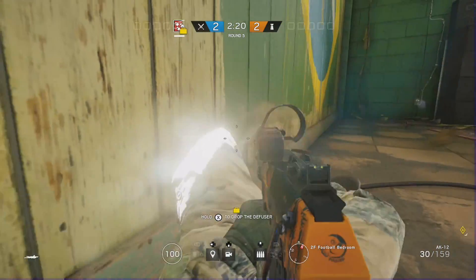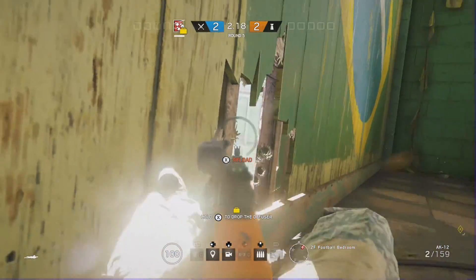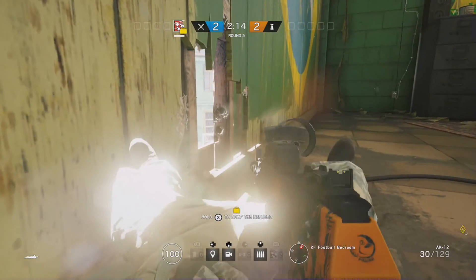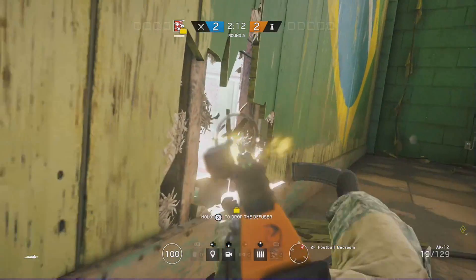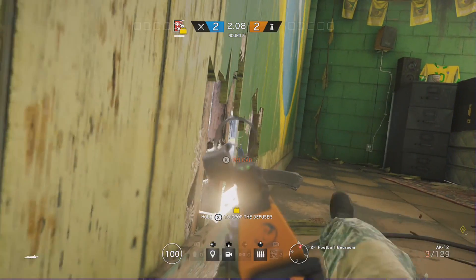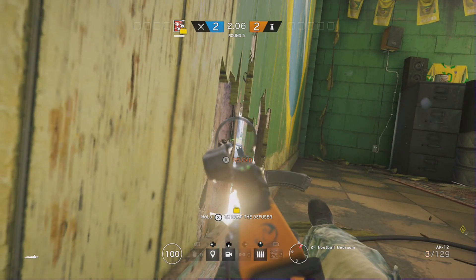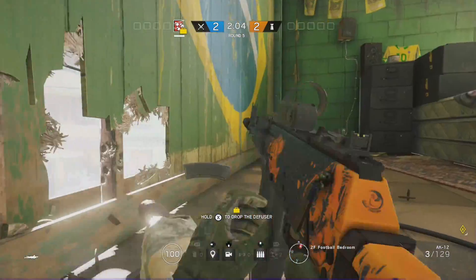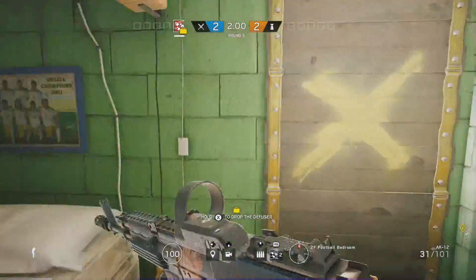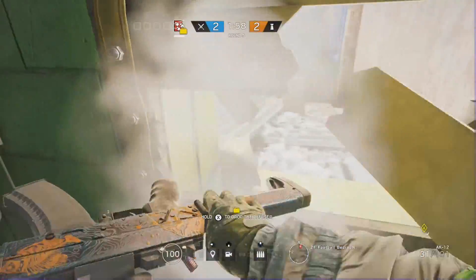Another spawn killing spot for the school alley spawn: go to the football bedroom, lay prone, and make a decent-sized hole in the wall like this. Because of the sharp angle, once you can see the little alley they run down — most times they're running with their gun pointed down — you'll be able to pick them off.